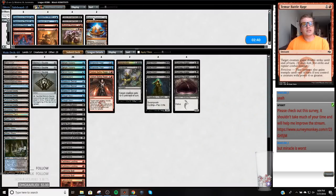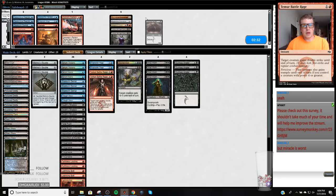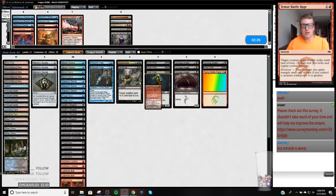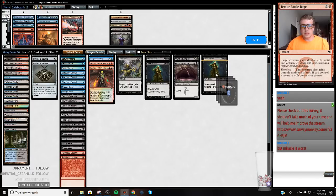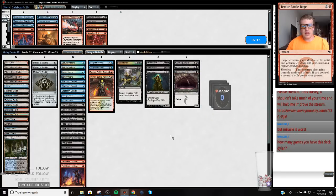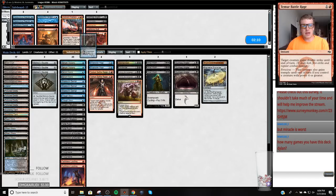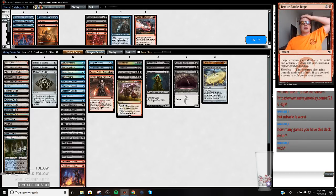So against this deck we want our EEs, probably want K Command, want Last Hope. I'm going to assume Gurmag Angler's not great. I'll cut one of these Street Wraiths. Teamer Battle Rage — I hate it, but Battle Rage is both the best way to win and the best way to lose this matchup. These Lightning Bolts have got to go, though. Depending on how much Graveyard Hate we think we're going to play against — I don't hate Snapcaster Mage, and Radiant Flames is probably fine. Radiant Flames is sweet against like half of their draws — pretty awful against the other half.